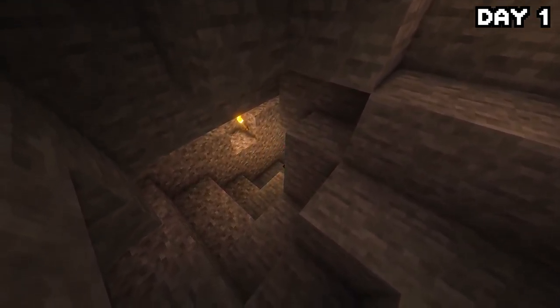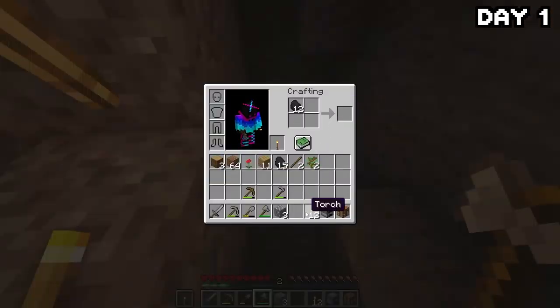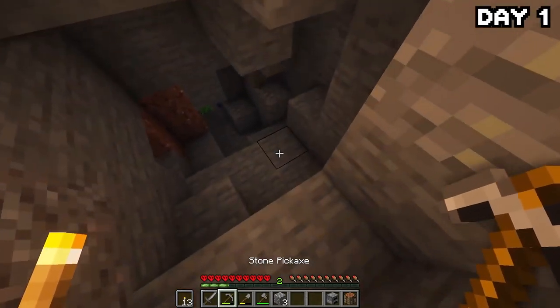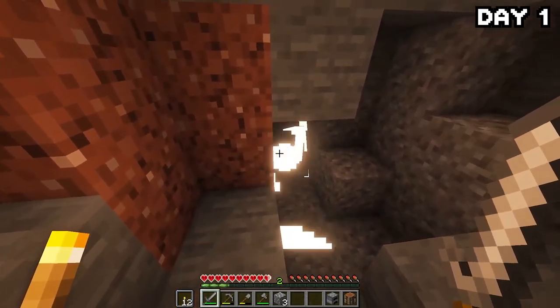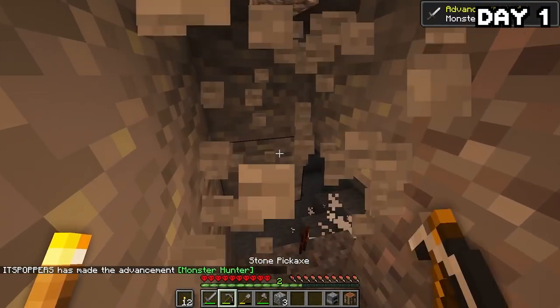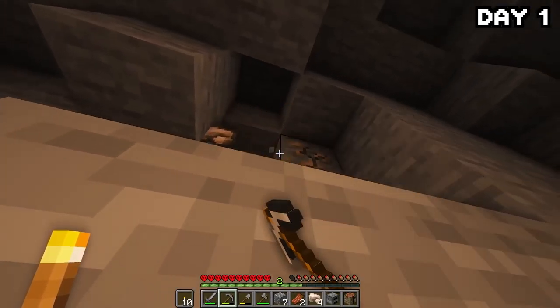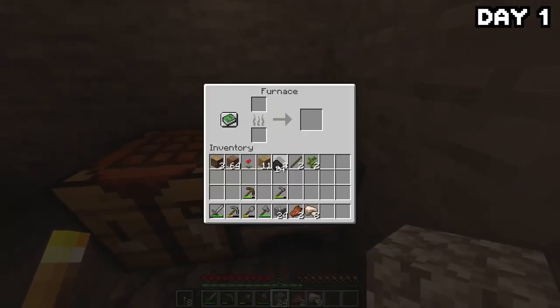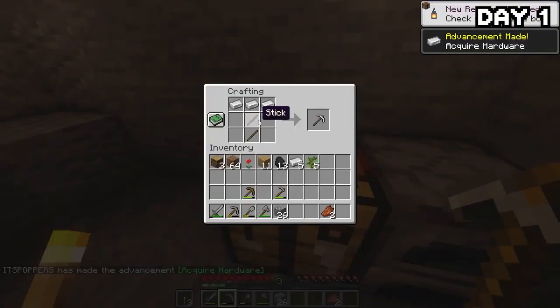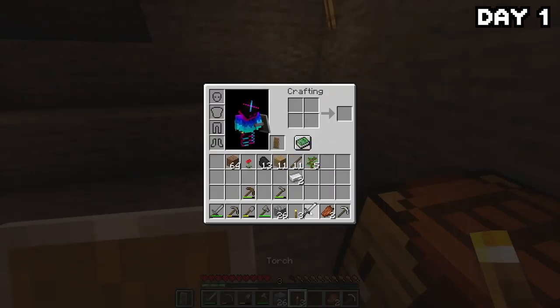As soon as I entered the cave, there was some coal just sitting there waiting for me. I grabbed it, made a few more torches, and traversed further down until we approached our first mob — an extremely trigger-happy creeper that blew up on me. I then put an end to his zombie friend and headed deeper, finding quite a lot of iron. I grabbed some and headed back up because I didn't want to get greedy. I smelted down the iron and made a pick, a sword, and a shield — and shield beats everything in this game.